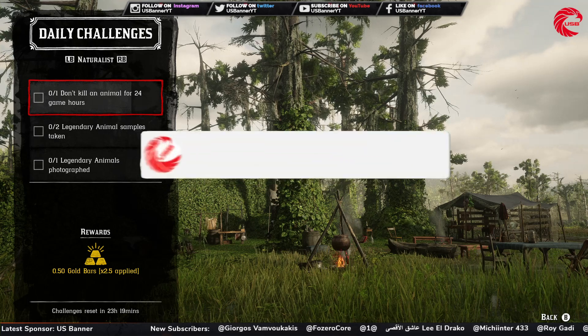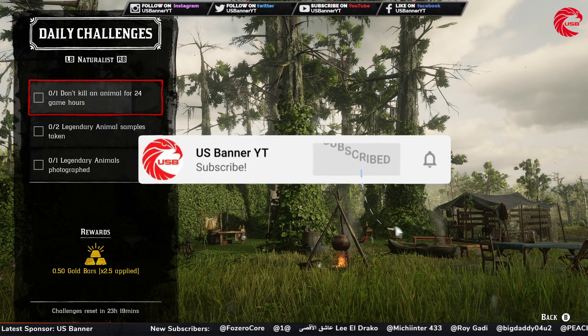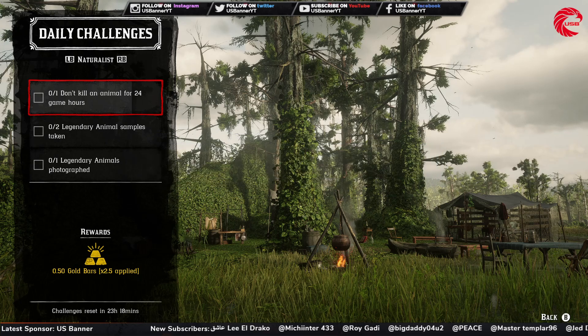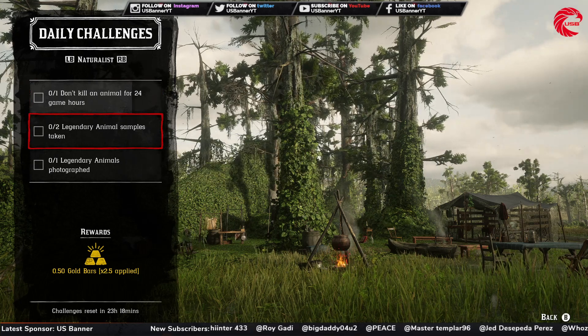For the Naturalist role: you have to not kill any animal for 24 game hours, which is 48 minutes in real life. So don't kill any animals for 24 in-game hours.